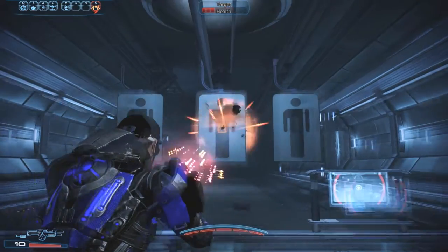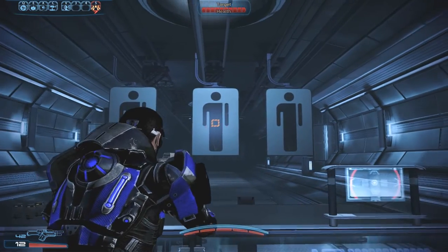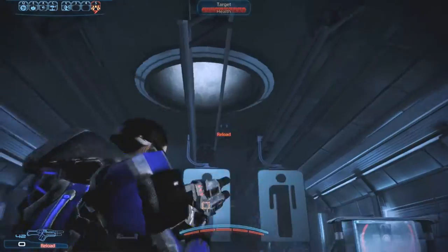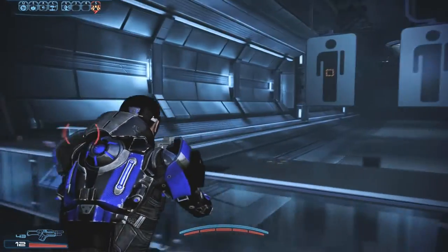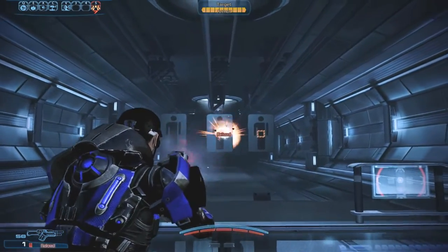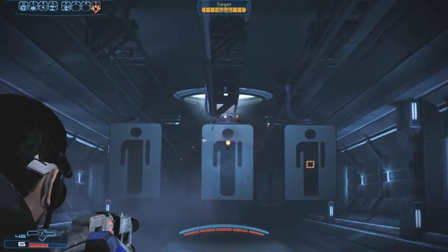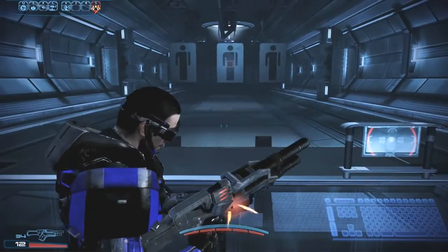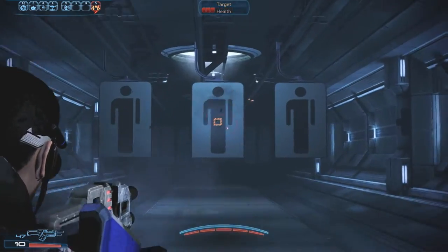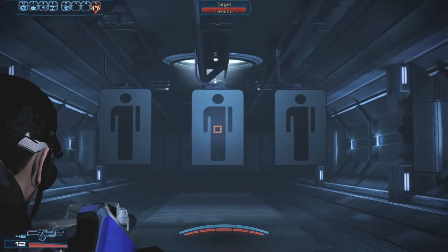At short range, it's noticeable but not too difficult to compensate for. Sighting it actually makes it harder to compensate for the recoil at this range, just slightly. At mid-range, it's still not tough just firing from the hip. When sighting at mid-range, it is harder to keep it down. It seems aiming at the feet and then working your way up helps immensely — if you're going to sight it, aim at the feet first.